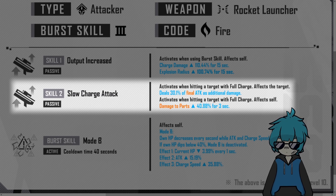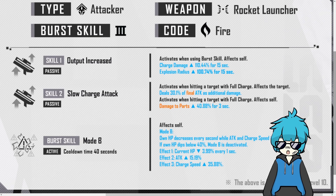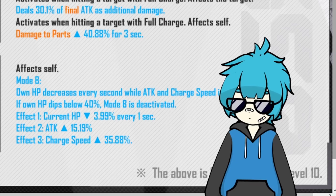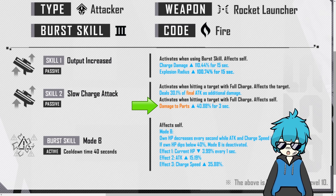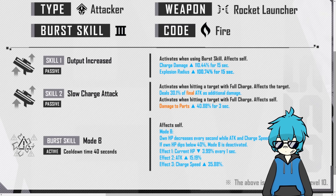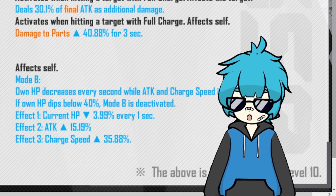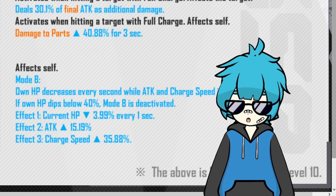Moving on to her skill 2, which is also a passive skill that activates when hitting a target with full charge, affecting all targets. The value is honestly laughably low — it deals 30.1% of final attack as additional damage at level 10. But this has another effect that also activates on full charge hit, increasing her damage to parts by 40.88% for 3 seconds. If the additional damage from the first effect counts as damage to parts, then I can see that being useful for certain bosses, but outside of that this is not really that good. If you really need the damage to parts, you probably only need to get this to level 7 or maybe even level 6 — I don't see this ability being a top priority.